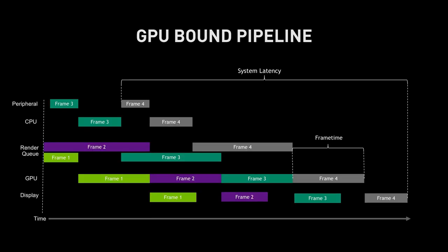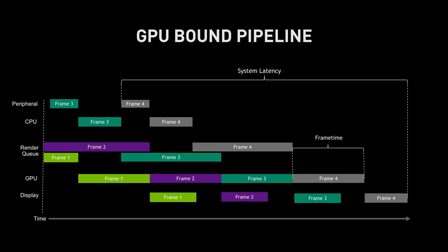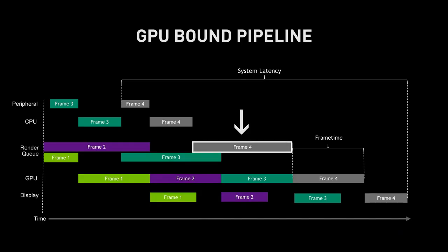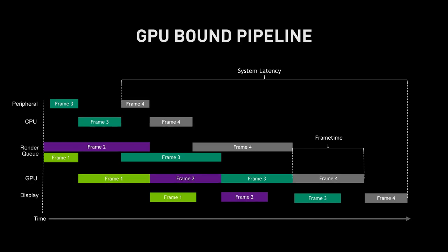In this simplified GPU-bound pipeline diagram, the y-axis shows various events and latency, and the x-axis shows time moving left to right. You can track a frame through the pipeline by following a single color from top to bottom: input latency, game engine, render queue, GPU rendering, and ultimately display. Notice the render queue has two frames queued between the game engine and the GPU. That frame queue is latency — frames are there because the GPU isn't clearing frames as fast as the CPU can present them. This latency in the render queue contributes to overall end-to-end latency.